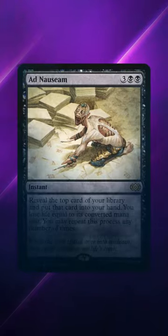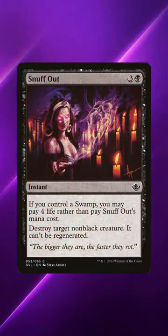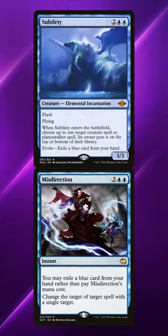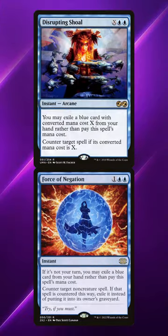Due to the sheer amount of cards we draw through Talion, this deck can easily get away with dropping Ad Nauseam and playing cards like Commandeer, Snapback, Snuffout, and more — cards that have high mana costs but an alternate cost of exiling a card or two from your hand, or spending a bit of life.